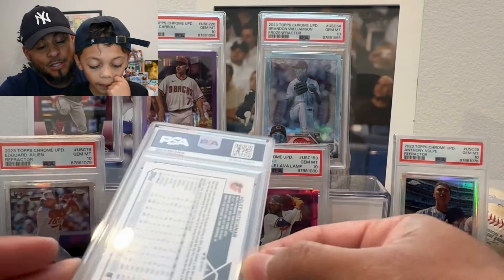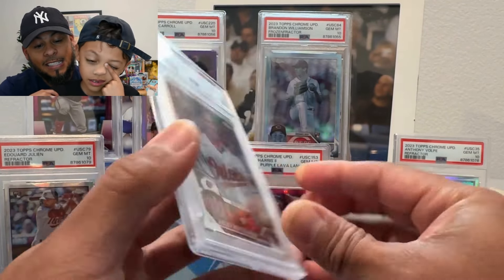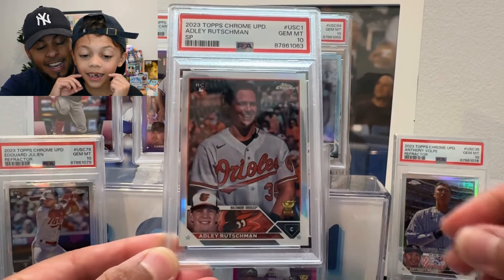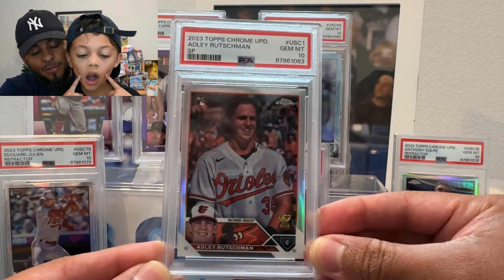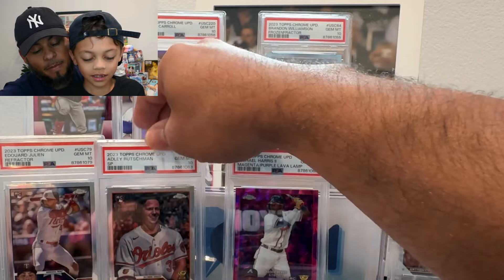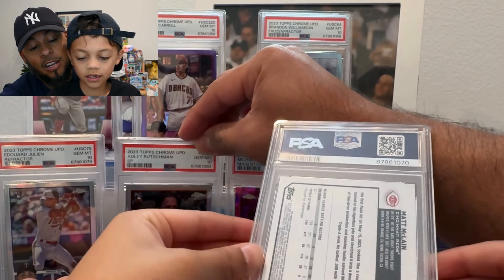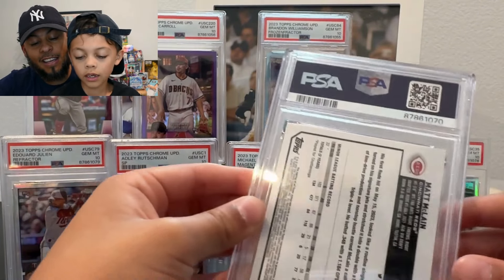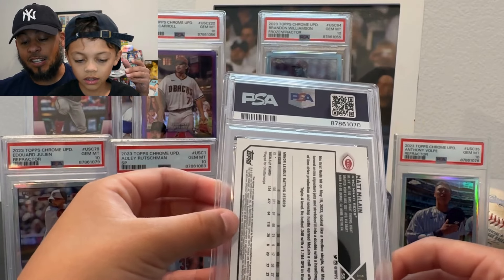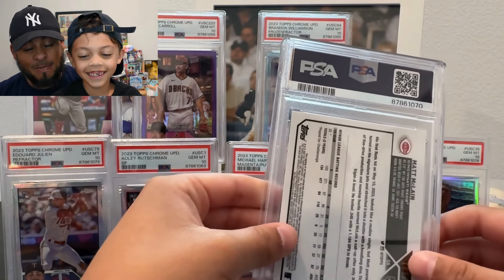This is an Adley Rutschman — probably a refractor but actually it's a variation image. I remember sending that in. This is an Adley variation image from Topps Chrome Update — a 10! That is sick. I've been noticing people don't necessarily value variation images as much unless they're numbered, but I love them. And now this is the big one — the Matt McClain number 250 purple autograph — the biggest card we sent in this submission. Let's say a little prayer to the card gods.